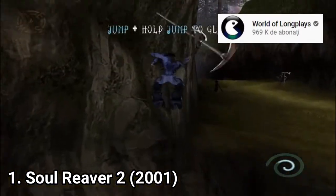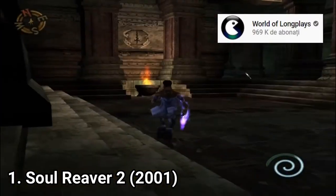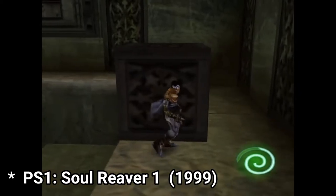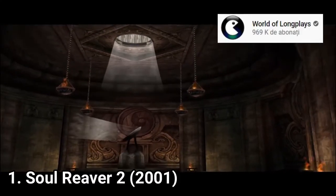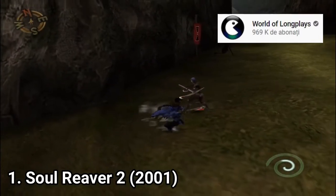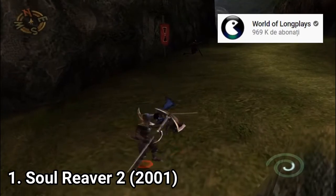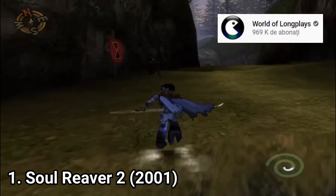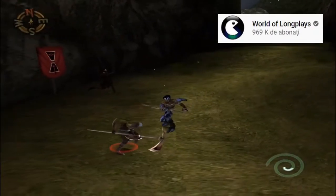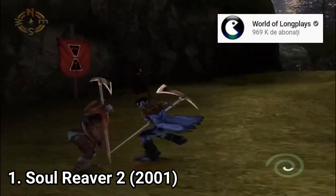The first one is Soul Reaver 2, which manages to improve upon many aspects of the first game. First off, the puzzles — they are way better now. The developers ditched the puzzles where you were pushing blocks and replaced them with creative environmental puzzles. Soul Reaver 2 is very similar to the first one, but everything it does, it executes better. Also the game is shorter, and this time it's a good thing. The first one dragged a lot, but here the fun factor is higher, unlike the first one where the game was forcing you to push blocks just to add more gameplay hours.